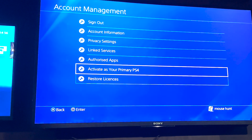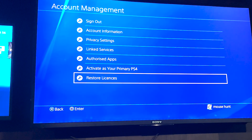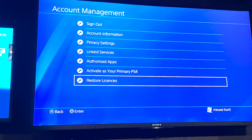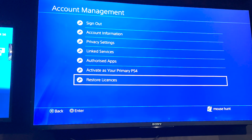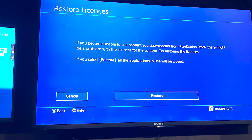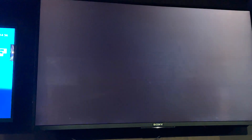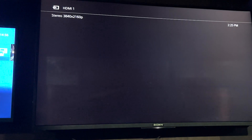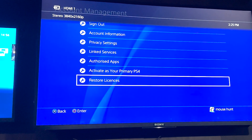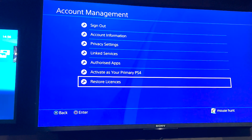If that's still not working, the next step is to restore the license. Click on Restore License and follow the instructions. Click Restore, confirm with Yes, and you can see the license is restored. Most probably, trying these three steps should fix the issue.